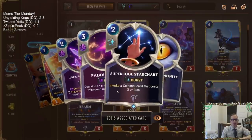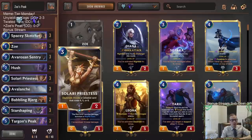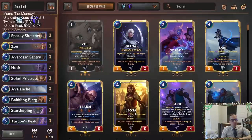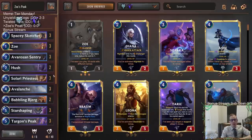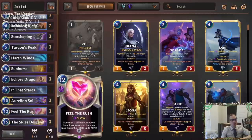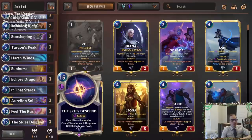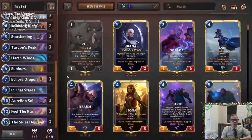Zoe's good at slowing the game down — your opponent has to try to kill your Zoe. You get super cool star charts that get you really powerful celestial cards. Spacey Sketcher and Solari Priestess do the same thing. So we're playing regular units out here interacting with the opponent instead of just doing nothing, nothing, ramp. We'll have all this stuff, get celestials, play them, and still have this incredible top end with Targon's Peak. Plus with all the invoke, maybe we can just cast Skies Descend without only relying on Targon's Peak.